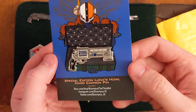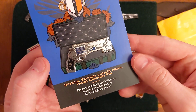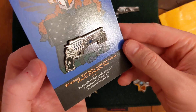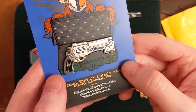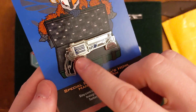So this is the Lunas Howl. It's a nice variation of it. Boompus ran out of the red variation, so I ended up getting the blue one, and that is really nice. It's a little bit bigger compared to the bungee pins, but I kind of like that because you can see there's a little bit more detail on it, even getting down into where the bullets get chambered.